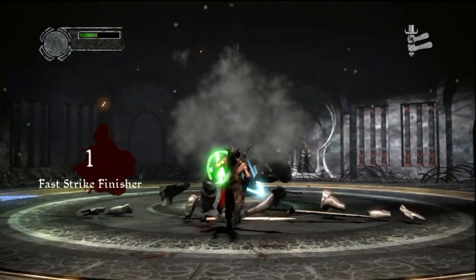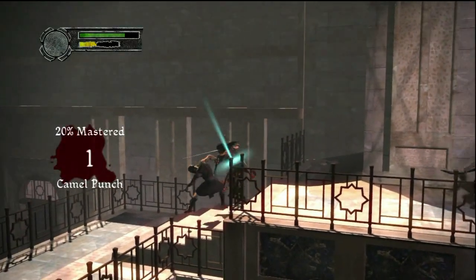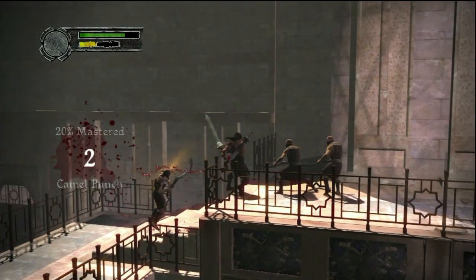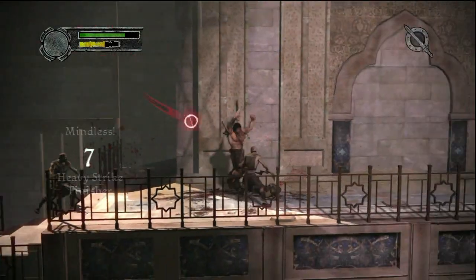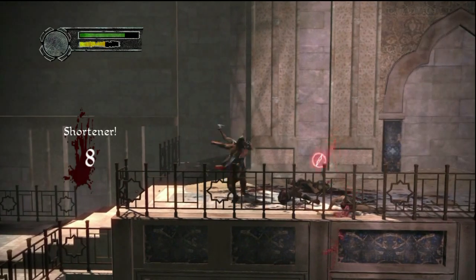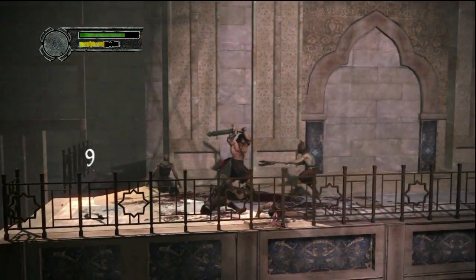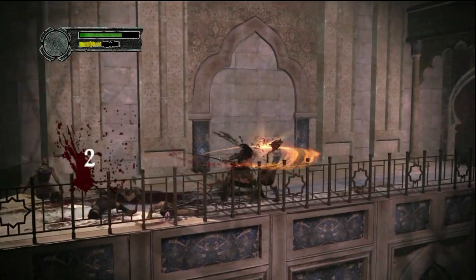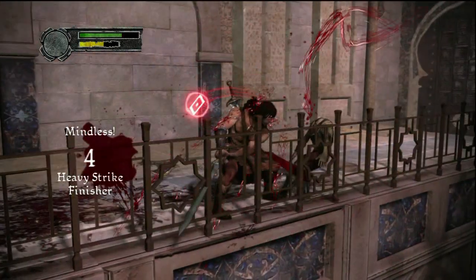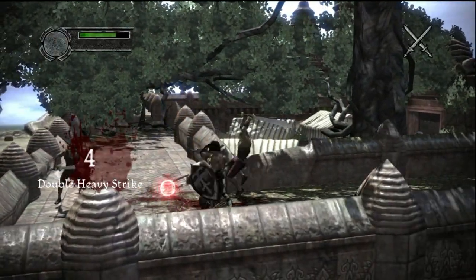The combat in Conan is actually very simple, yet very satisfying, and has a lot of variety. The controls are basically God of War in every way. You have your heavy attack, your light attack, and your grab button, but you can also use the right stick to dodge and the left trigger to block. If you hit the block button just before getting hit by an enemy, you will see a button that pops above their head for a split second. If you hit that button, you will do an incredibly violent, yet very satisfying finishing move.